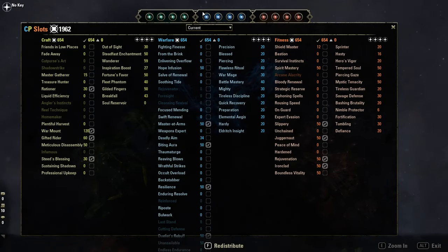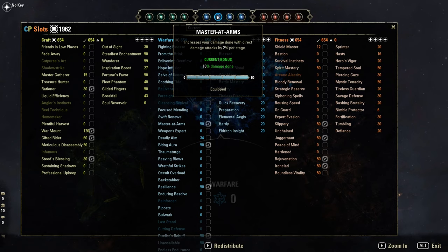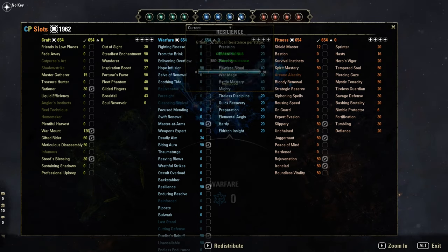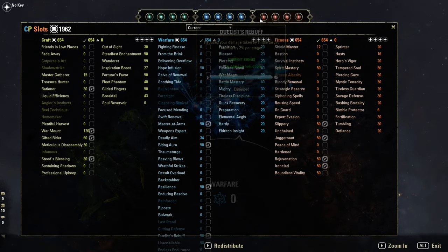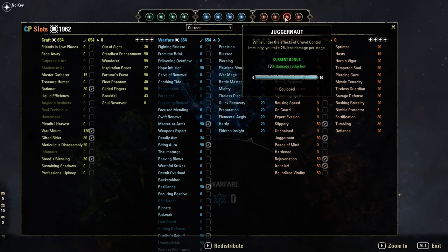Blue Champion Points are Biting Aura, Mastered Arms, Resilience, and Duelist's Rebuff. Red Champion Points: Rejuvenation, Slippery, Dragonaut, and Ironclad.